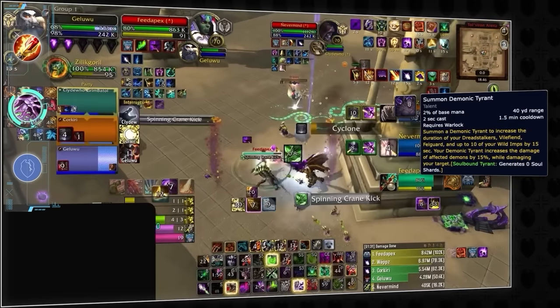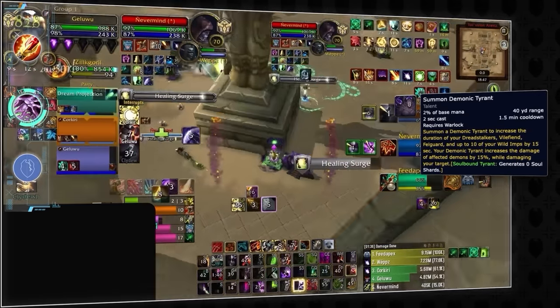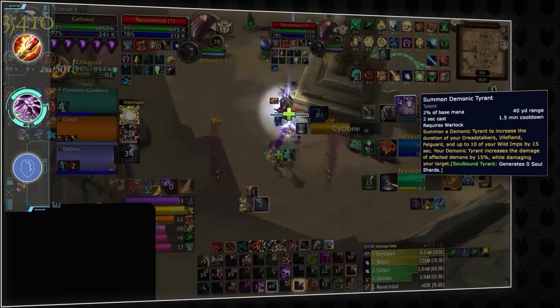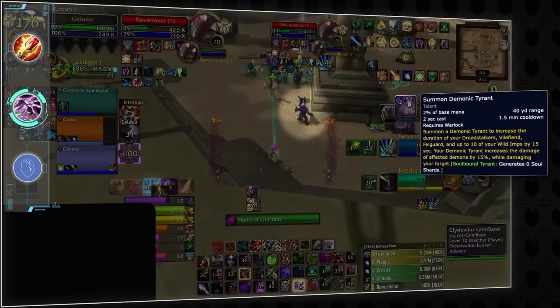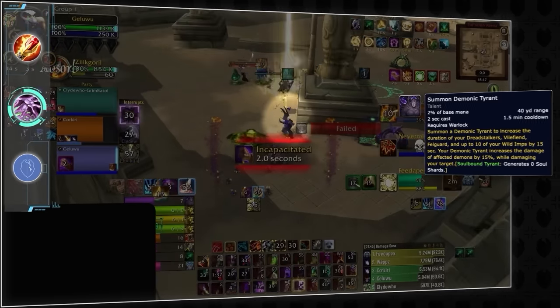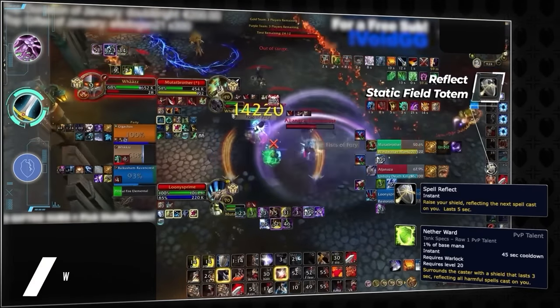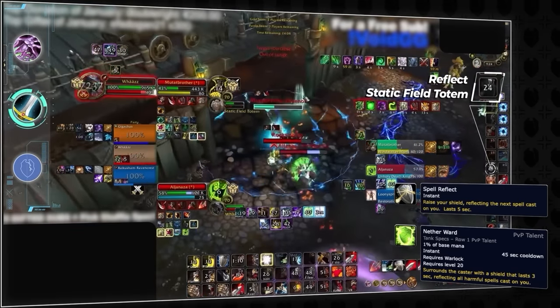Finally, we all know that Tyrant will bug out if it's not cast in line of sight of an enemy, yet sometimes we have to cast it behind a wall to avoid kicks. To fix this, try facing backwards on a pillar when casting Tyrant, as it will always spawn slightly in front of you on the left, meaning you can make it target players while you safely cast out of harm's way. This next trick works for Warriors and Warlocks to counter Static Field Totem — by pressing Reflect, you can literally just walk out without it pulling you back.